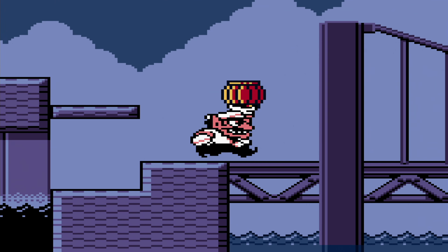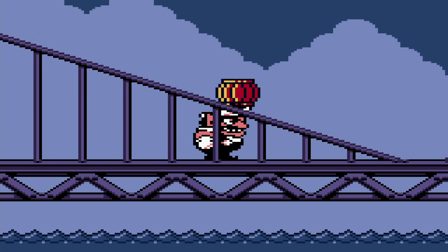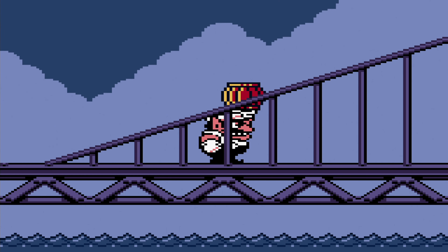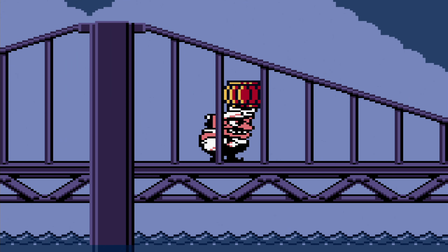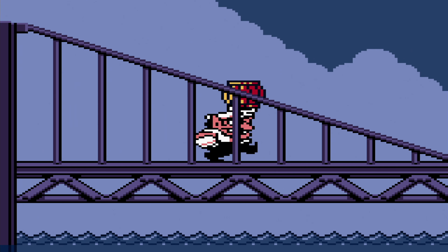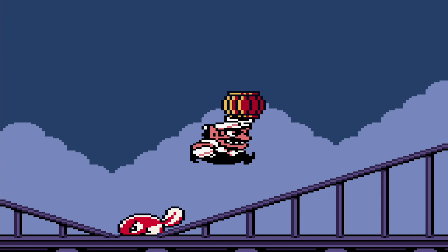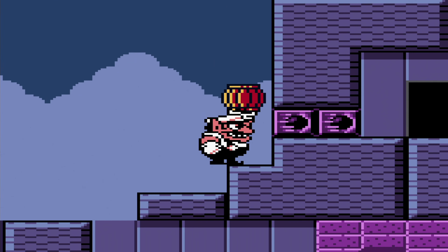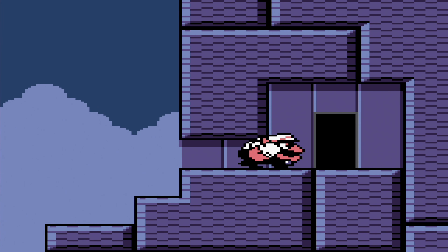That barrel is in fact the only thing we can pick up in this room, and we need it in order to open up those enemy blocks. That's where the tricky part comes in: we need to carry this barrel past these fish. My recommended way is to be very careful — slowly approach until you see the fish jumping, then jump out of the way yourself, and then immediately start going right again. That way they shouldn't respawn, giving you the opportunity to actually get past them.